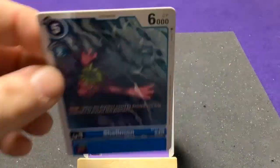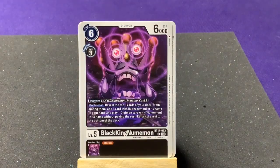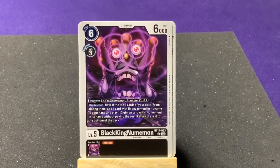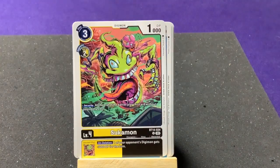Next pack: Heaven's Knuckle, Unimon, Flymon, Gabumon... Logarithmon is still the rookie for that line. Shellmon, Gazimon, Shogudramon. Uncommons: another Sukamon and a new one — BlackKingNumemon! Apparently I miscounted my uncommons again as I needed four, not three. BlackKingNumemon: on deletion, reveal the top three cards of your deck; add one card with 'Mon' in its name, then play one Gigantic Numemon without paying its cost; return the rest to the bottom.